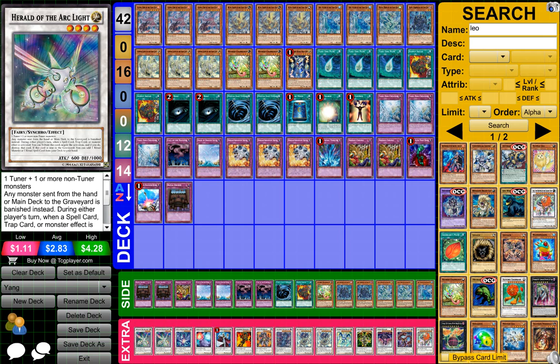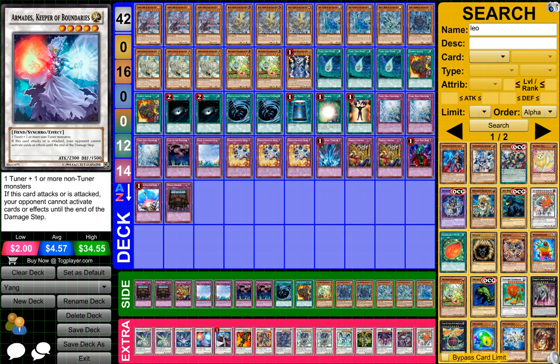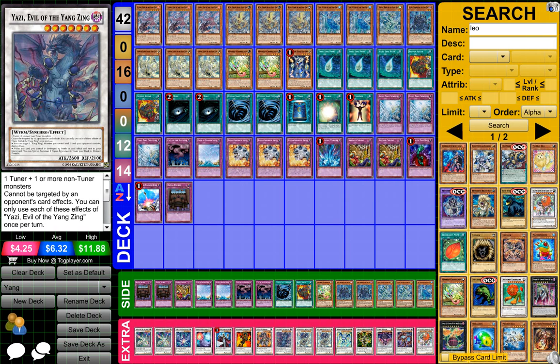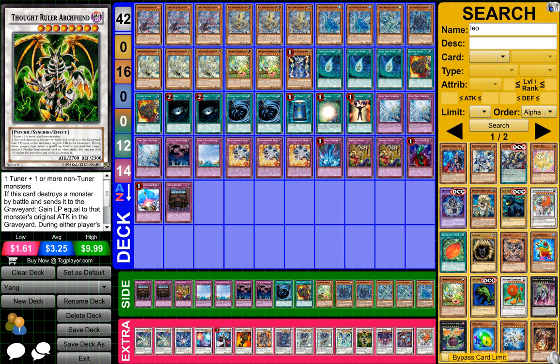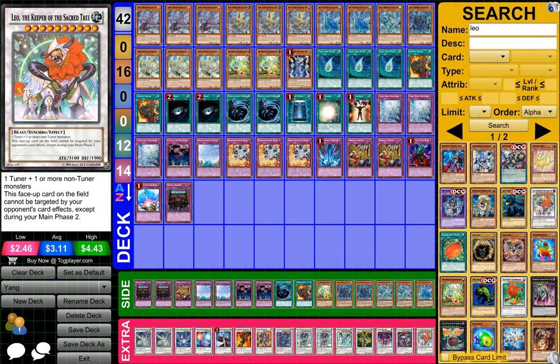For the extra deck: 2 Herald of the Arclight, 1 Simmar Dragon of the Rebirth, 1 Armidius the Goalkeeper of the Boundaries, 1 TG Hyper Librarian, 1 Flame Guard Zeroquizus or something, 1 Go-Go-Go-Guardian, 1 Zeh Evil of the Zing, 2 Baxorus Brightness of the Yang-Ying, 1 Stardust Spark Dragon, 1 Thought Ruler Archfiend, 1 Scrap Dragon, 1 Beelze of the Diabolical Dragons, and 1 Leo the Keeper of the Sacred Tree.